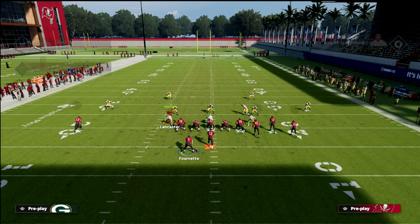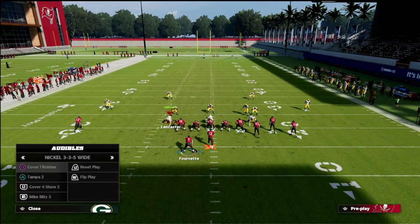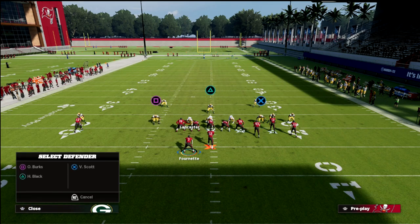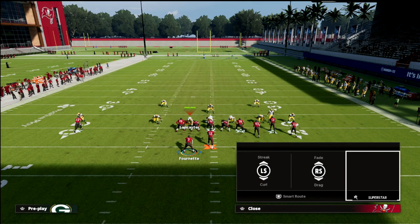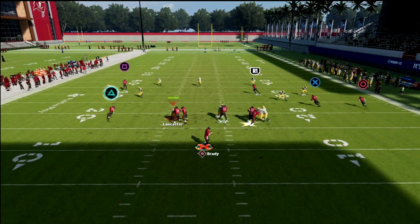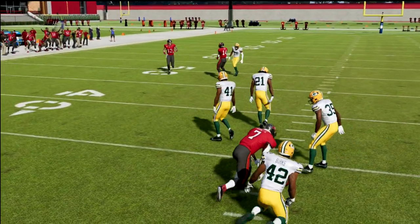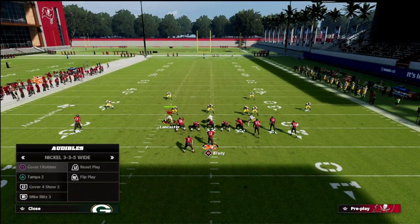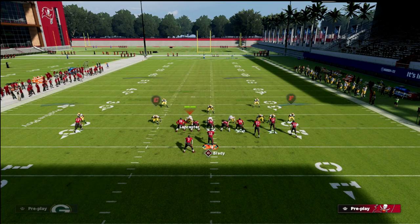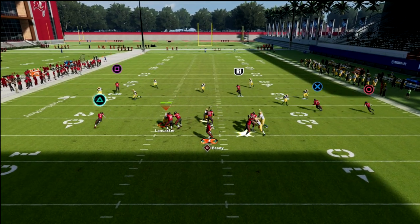If you want to run a wheel to the left, that's fine, but be aware that a vertical hook can defend that. One of the main setups for this play is to take the running back and put him on a wheel and then quick snap the ball. You'll see this does just fine — notice how that vert hook kind of falls back even though he's kind of in the area to defend it. That's what makes wheel routes so hard to guard: no matter what they do, it is really difficult to stop a wheel. You've got the side wheel on one side and then the other side wheel, so wherever you feel is open, you can hit it.